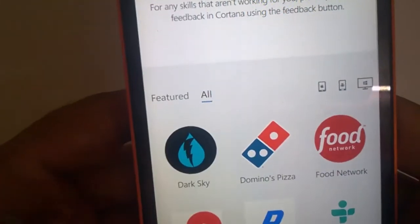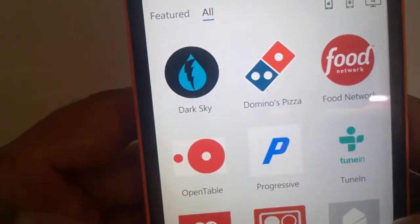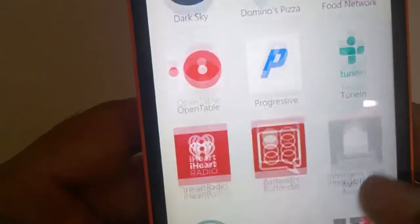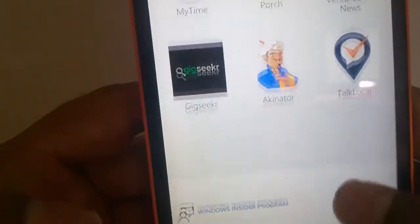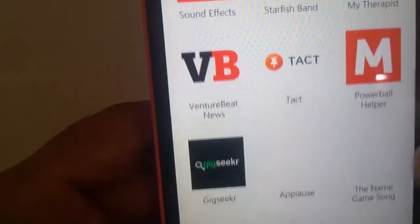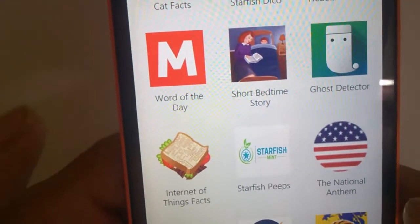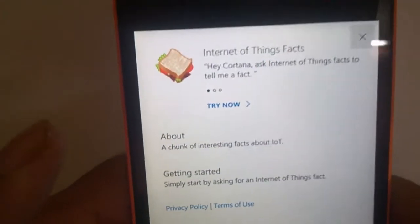It will take you to the page where all the new skills are available — all 46 of them. You can see Dark Sky, Domino's Pizza, Food Network, Tuning, Progressive, Bartender, and a lot more. To install one, you just have to click on it and it will take you to another page.